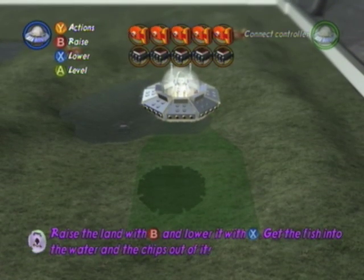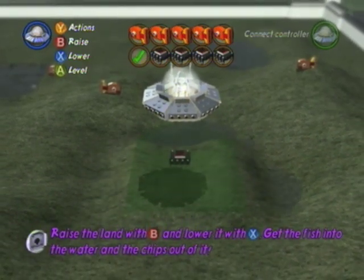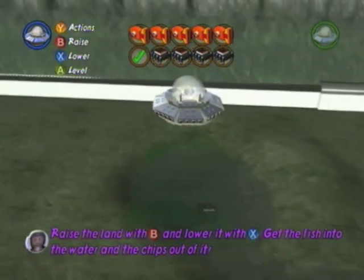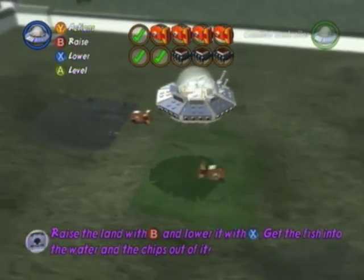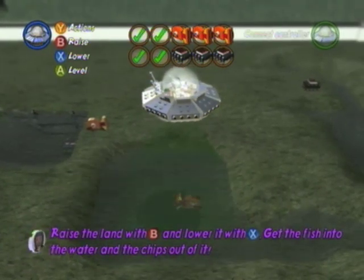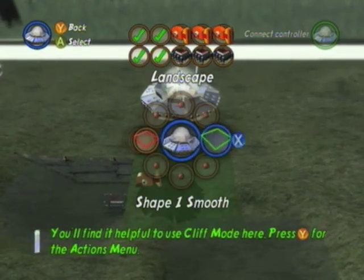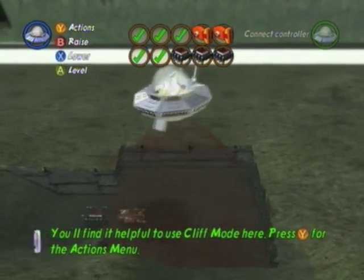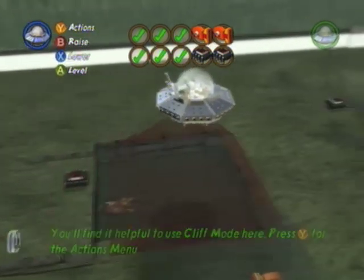The interdimensional being combined with the UFO ride is responsible for terrain development. The challenge is there are some engine blocks we have to get out of the water and a bunch of fish we have to get into the water. You lower the land with X and raise it with B. A check mark at the top corner means the item is in the water. You have to use cliff mode when an engine block and a fish are right next to each other — that way you can separate them correctly.